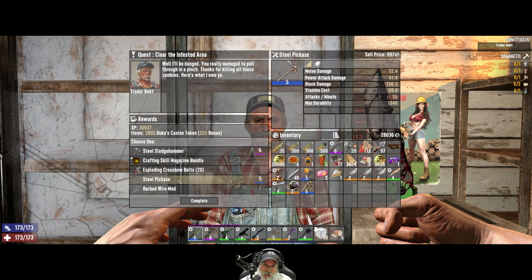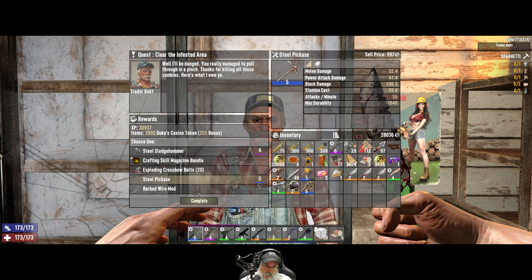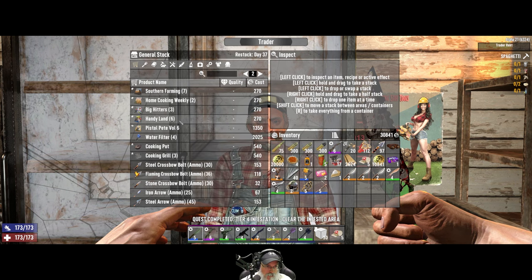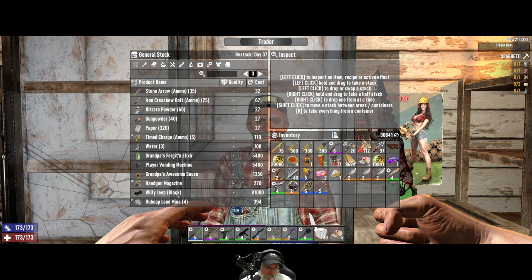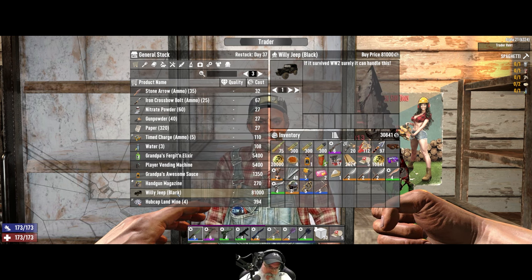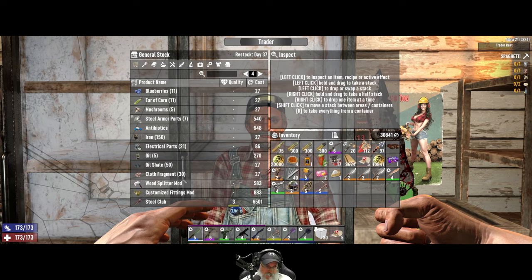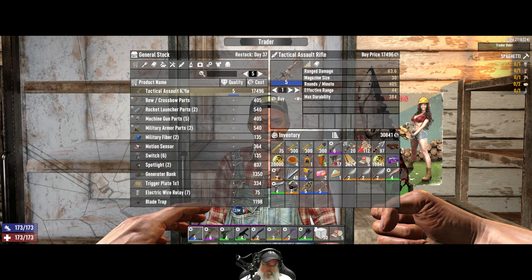The turn-in is a decent improvement over what we have — that's 997. This other item — oh my goodness! If we wanted to respec into a tanky sledge build this would give us a top-end sledge, or we could sell it and make a ton of money. But honestly this other item is more valuable and useful to us, plus it's going to have another slot or two more, so I think we're going to take it. Now let's take a look at his inventory and see what he has for sale.